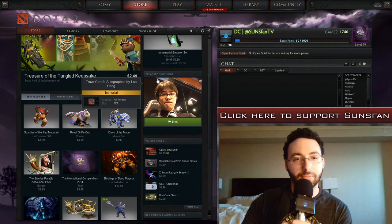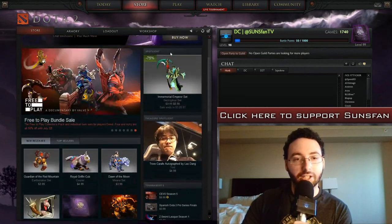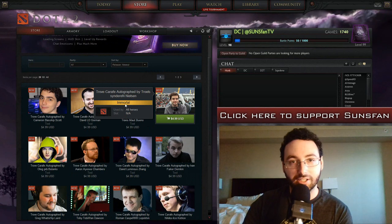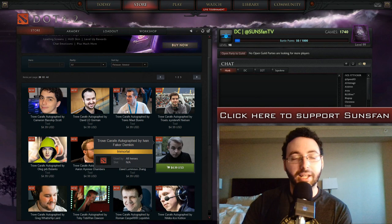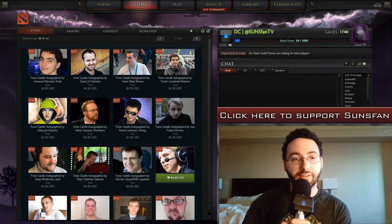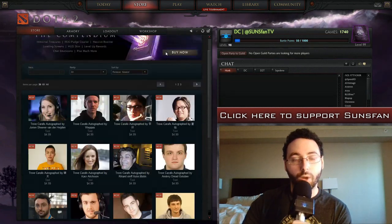It actually shows a picture of somebody, one of the personalities. And I couldn't find anything else other than if you go to Items, then Autographed Treasures. And this shows every single personality that's here. I believe you can buy the treasure chest for $4, but if you pay an extra dollar, it goes towards whoever's face you have in your inventory.